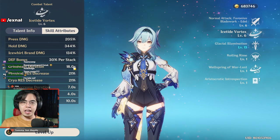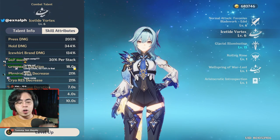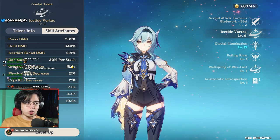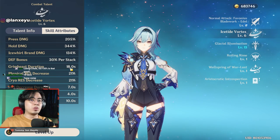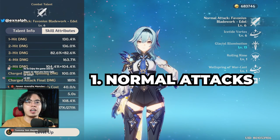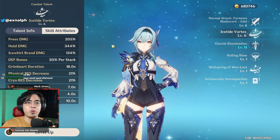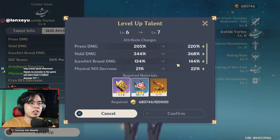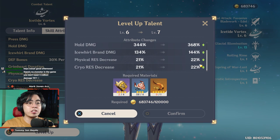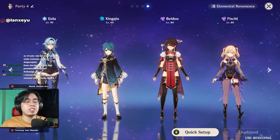You'll be doing normal attacks most of the time since she's a selfish DPS who needs to stay on field, especially when stacking her burst. Also note that Grimheart stacks last 18 seconds and do not disappear even if you switch Eula out — so you can stack one Grimheart, drop all your sub-DPS skills, go back to Eula, use another elemental skill for two stacks, then do proper rotations. I recommend prioritizing normal attacks first, then burst, then elemental skill.